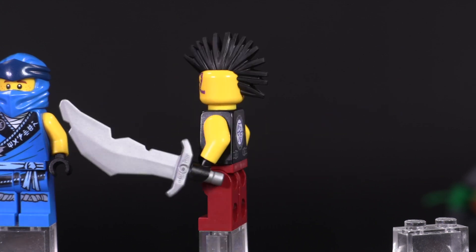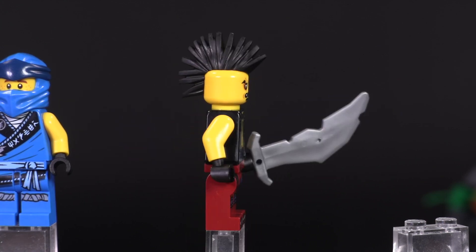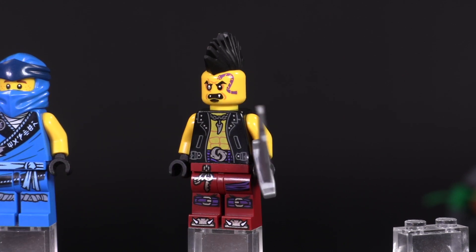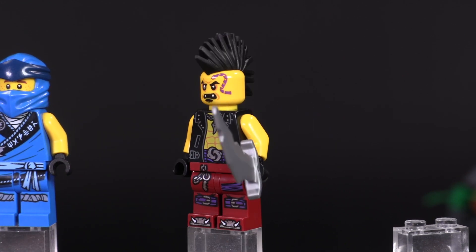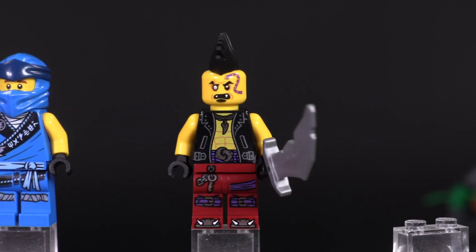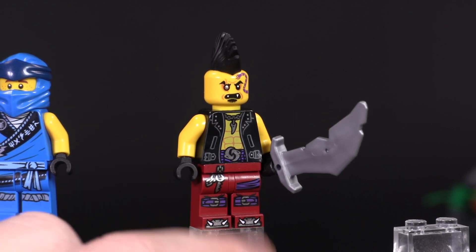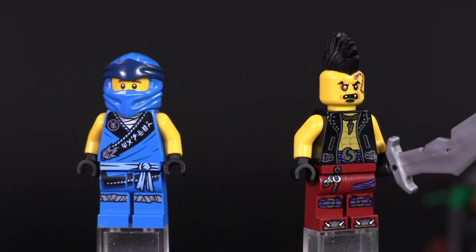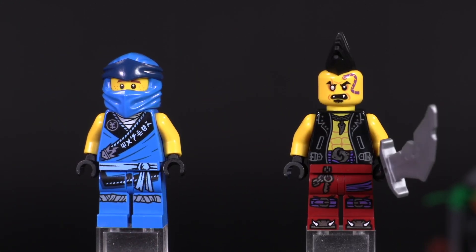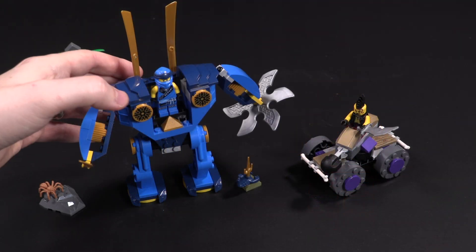This isn't the first time we've gotten an updated Eyezor, but the prints are still pretty excellent. I personally love that little snake tattoo that comes across the side of his face. He looks a little bit nicer than Jay when you've got them side by side, but that's just my personal opinion.